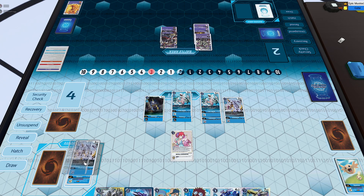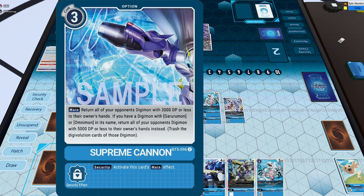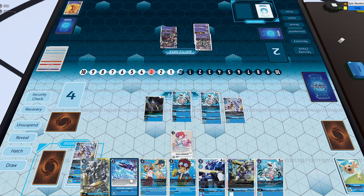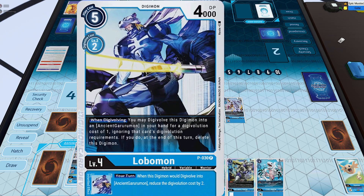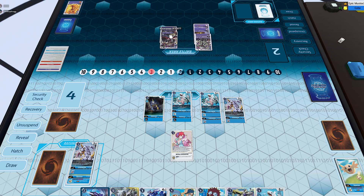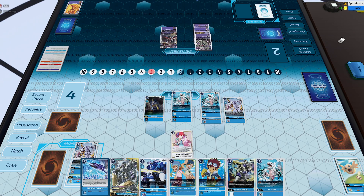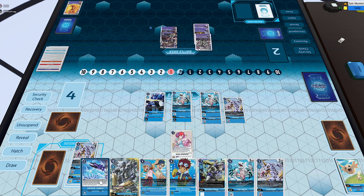My opponent plays Attack Demon, digivolves for three, then passes over to me. I'm also testing out Supreme Cannon — I don't think I mentioned that in the deck list, but I was messing around with it. If you control a Garurumon you can return everything with 5,000 or less DP, which is kind of crazy because that also encompasses blockers, so it would get rid of his Devimon as well. It's an interesting tech I was working on; I decided to maybe drop it for Hammer Spark, but let me know what you guys think of that card.